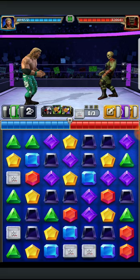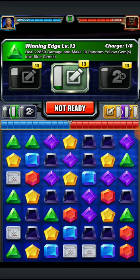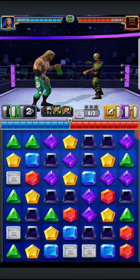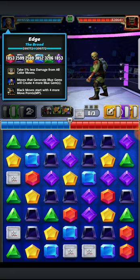We are starting off here with some four-star gold gameplay. The moveset: we got the Big Boot dealing 13.7k damage and making random gems into multiplied gems with a strength of two. We also have the Winning Edge dealing 22.8k damage and making 10 random yellows into blue gems. Finally, we have the Spear dealing 14.2k damage and letting you choose seven gems to make into blue gems.